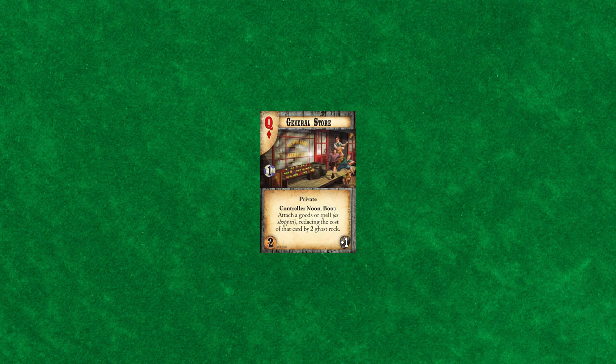Deeds are the locations around town that will help you win the game as well as produce ghost rock for you. Deeds are always represented by the diamond symbol. They have a name, value, control value — which you will need to win the game — text box, cost, and production.